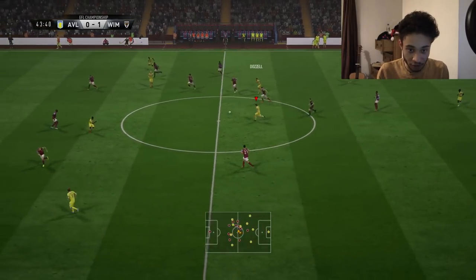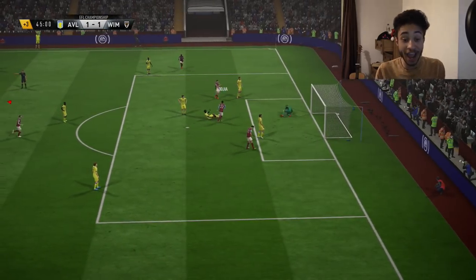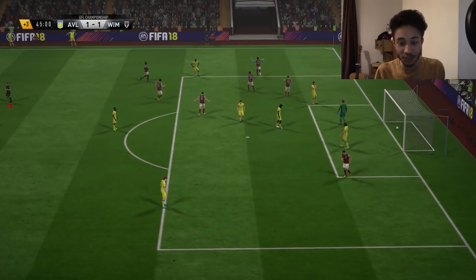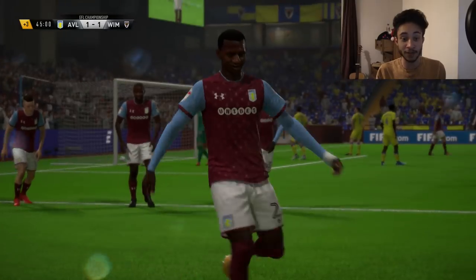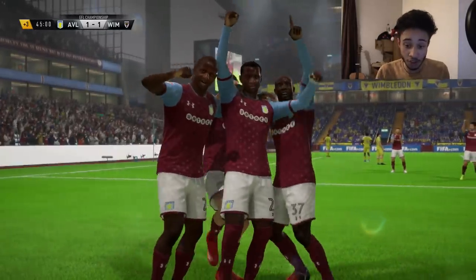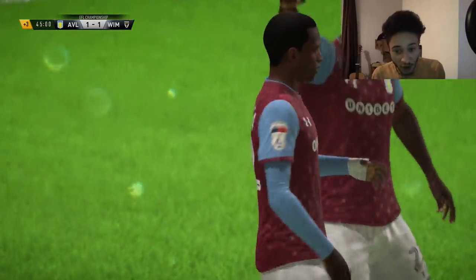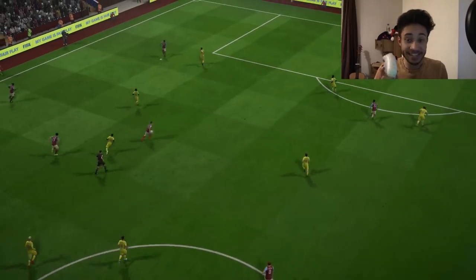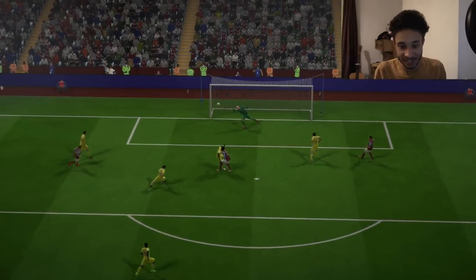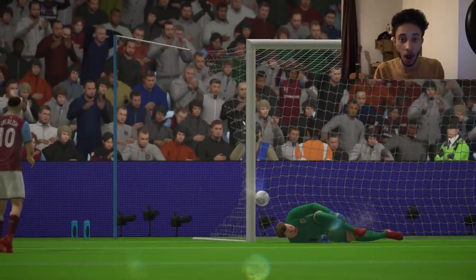Adoma swung it in — that's to Codja, and Aston Villa have equalized. The backheel means nothing now because Villa have come up the other end and scored themselves. It's a wonder ball in from Adoma, Codja has got there, and they are now level right on the edge of halftime — which is so disappointing. But ladies and gentlemen, this is actually a good sign — we've had two goals in a half of football.